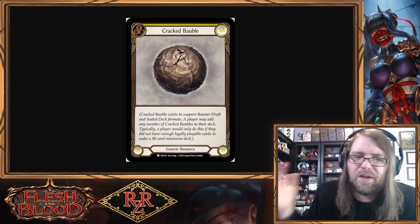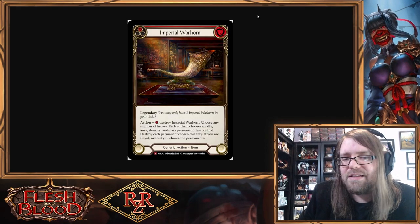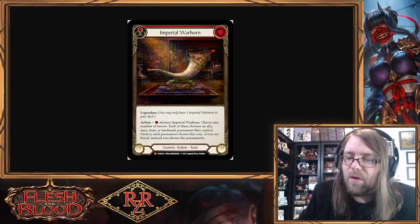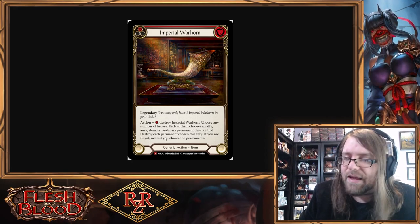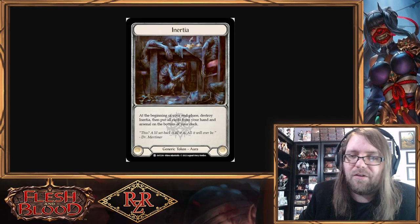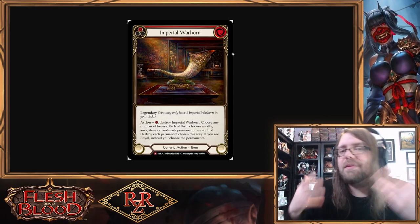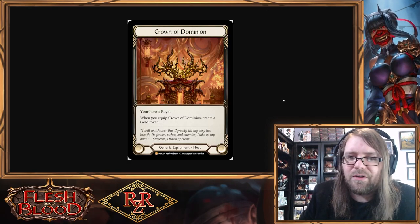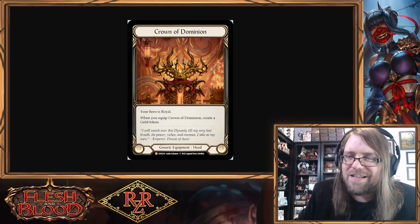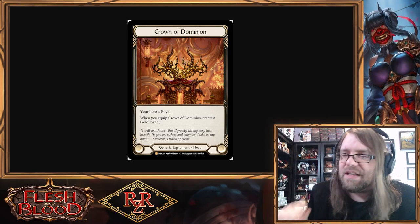There are some ways for the opponent to get around it — like Riptide's quiver and a couple other things. But one fun note: if they have an ally, landmark, or item in play, they could choose that instead of the Inertia token. However, if you're Royal, you get to pick — so you want to run the Crown of Dominion to be Royal. We're setting this up to be the most evil possible.